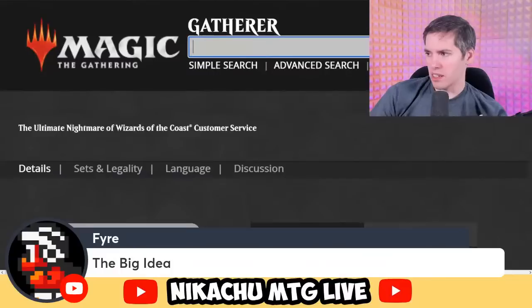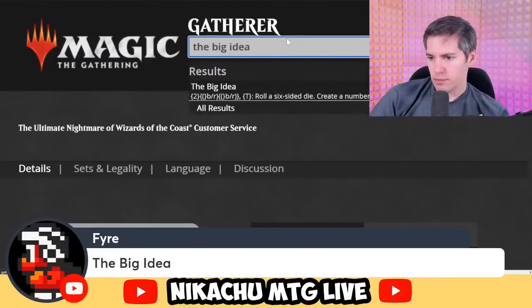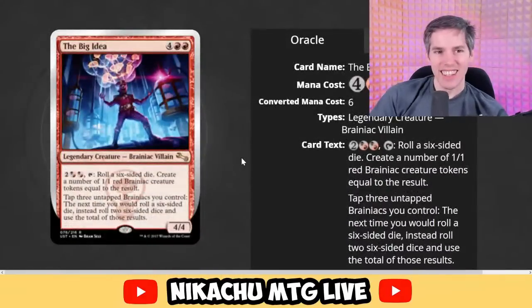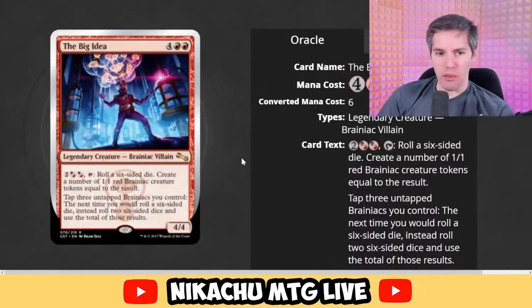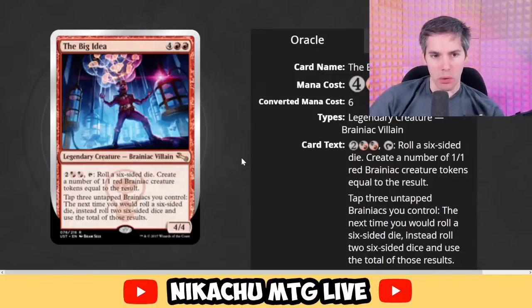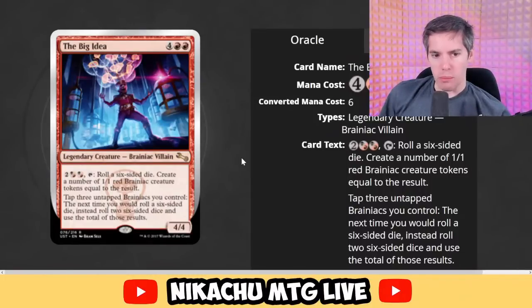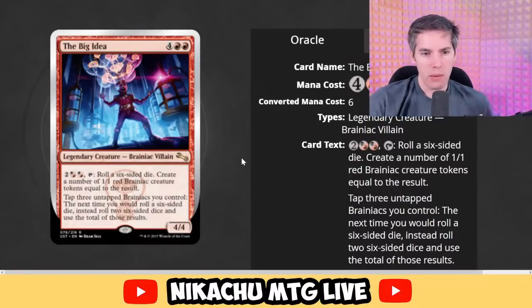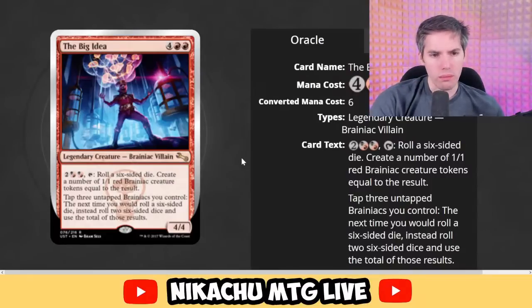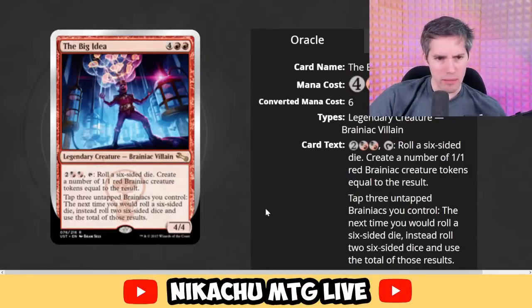Is there a card called The Big Idea? Rules Lawyer cannot work in real. The Big Idea — red, red, four generic for a 4-4 Brainiac Villain. Hybrid Rakdos, Rakdos, two generic, tap: roll a six-sided die, create a number of 1-1 red Brainiac creature tokens equal to the result. Tap three untapped Brainiacs you control — the next time you would roll a six-sided die, instead roll two and use the total of those results. I think this works.